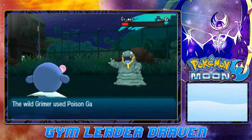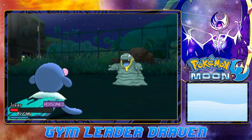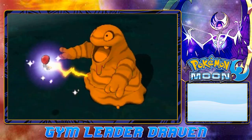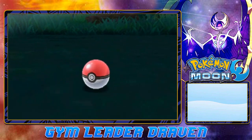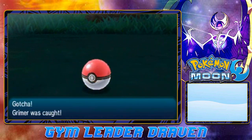There we go - no more Poison Gas. We are going to capture this Grimer right here. Pokeball, go! Oh yes, stay in the ball, stay in the freaking ball. Yes! We caught an Alolan Grimer! And if you guys notice right there, it says to press the Y button to heal your Pokemon right away. Let's go ahead and take a look at Alolan Grimer.